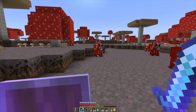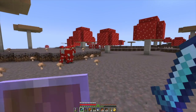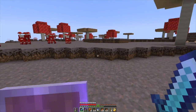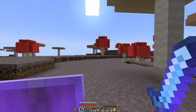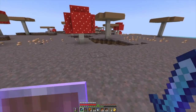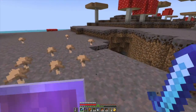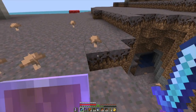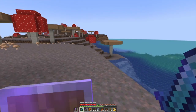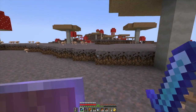Oh, this is pretty big! Downsides of mushroom island — there's not a lot. No mobs will spawn here, that's a plus, but that means I can't build a mob farm. I can wander around at night without having to worry about getting ambushed by creepers and stuff. This thing is huge!